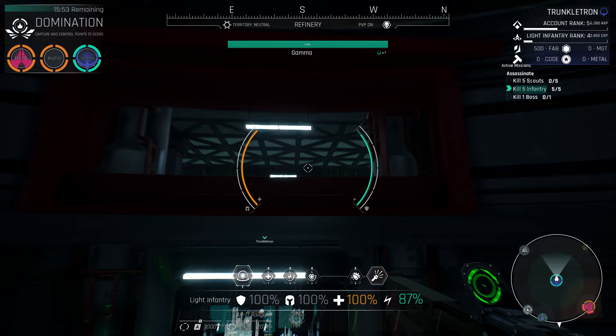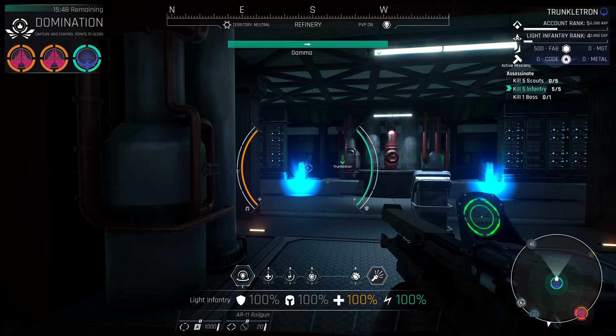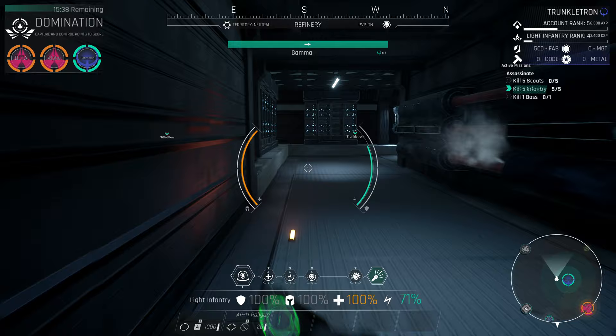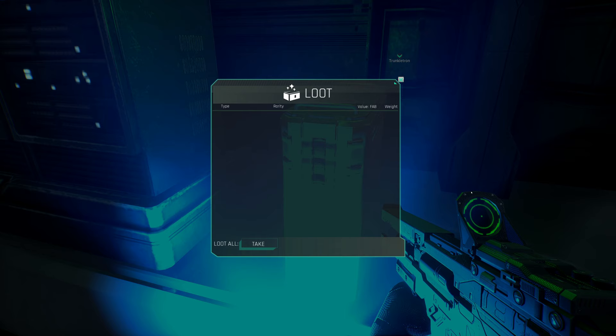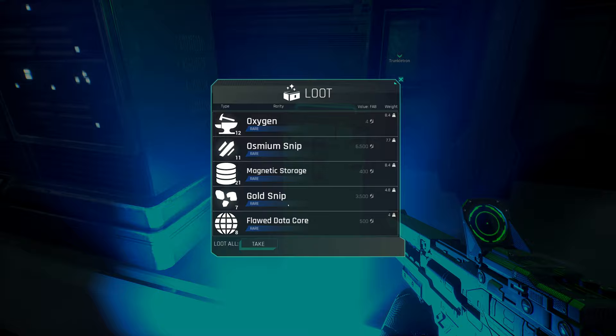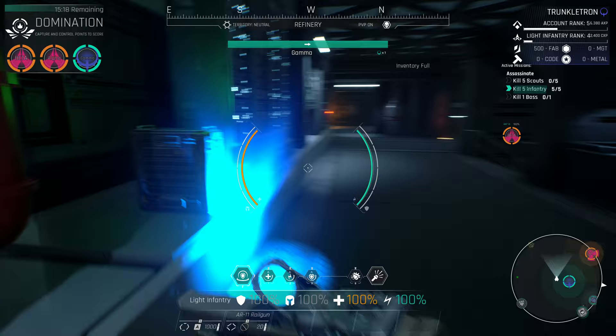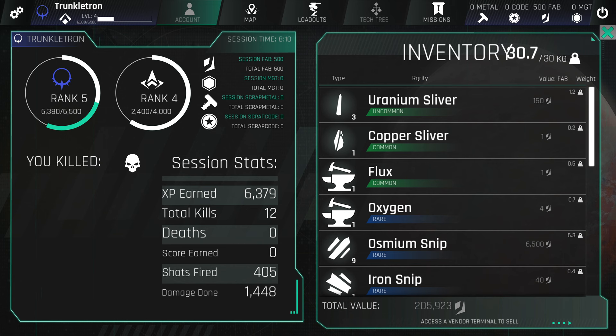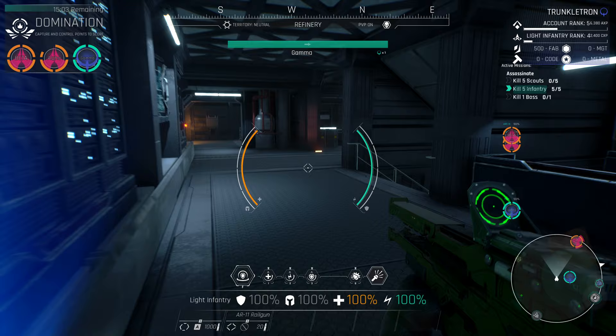I can also use my jetpack to navigate around this space and go to different levels — there are loot boxes up on this catwalk. Let's jetpack up and turn on our flashlight if it's hard to see by pressing T. Pressing E opens a loot box to see items we can grab. Here's another box — it looks like we cannot take more because our backpack is full. Pressing I shows we're over 30 kilograms, so our only option is to make our way back to base.